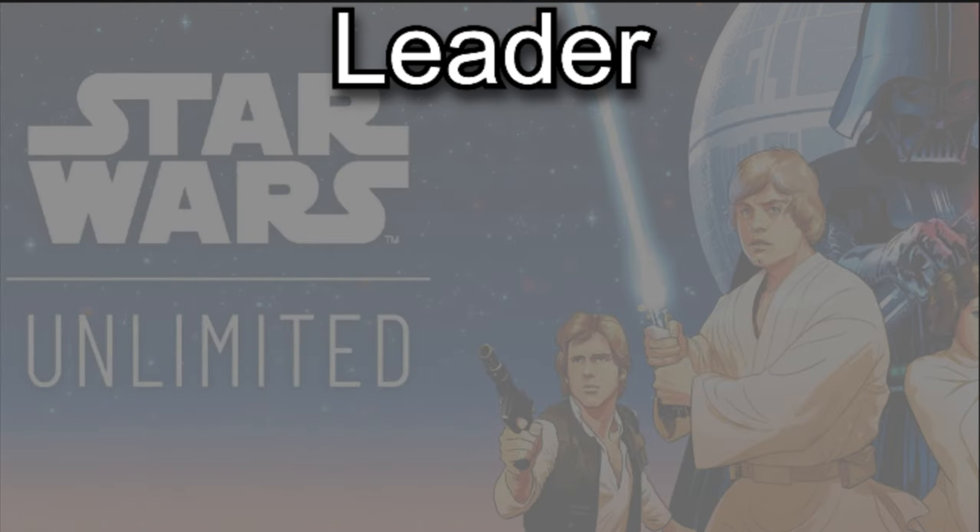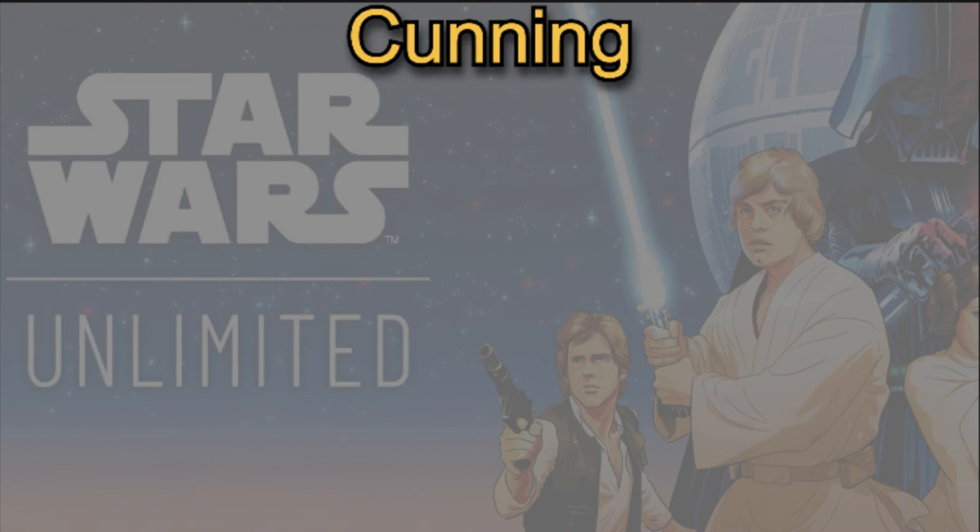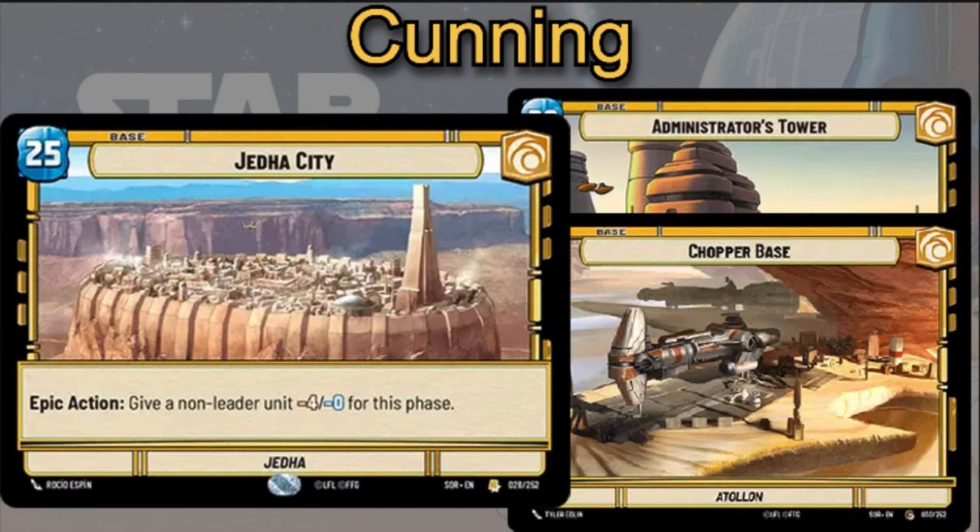Let's take a look at some of the cards you can play with Grand Admiral Thrawn on the cunning aspect. From the cunning aspect, you can obviously play double cunning and choose one of the cunning bases to use. Jedi City is a perfectly good option because it allows you to make your opponents even less aggressive than they already will be from you exhausting them out.